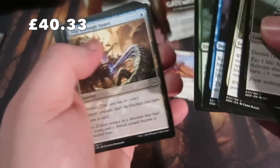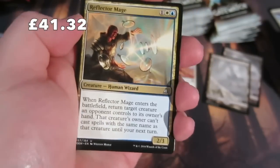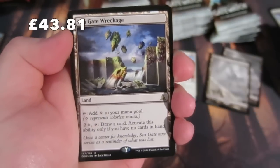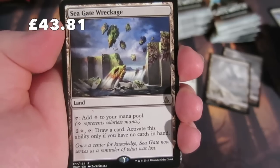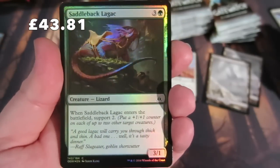Reflector Mage - love this card! If you've seen our previous versus matches, Connor was using this to good effect. Also Bonds of Mortality, Grip of the Roil, and the rare is one of the lands: Sea Gate Wreckage. It adds colorless; tap with two colorless and draw a card if you have no cards in hand. We get a Mountain and another foil - it's a common Saddleback Lagac.